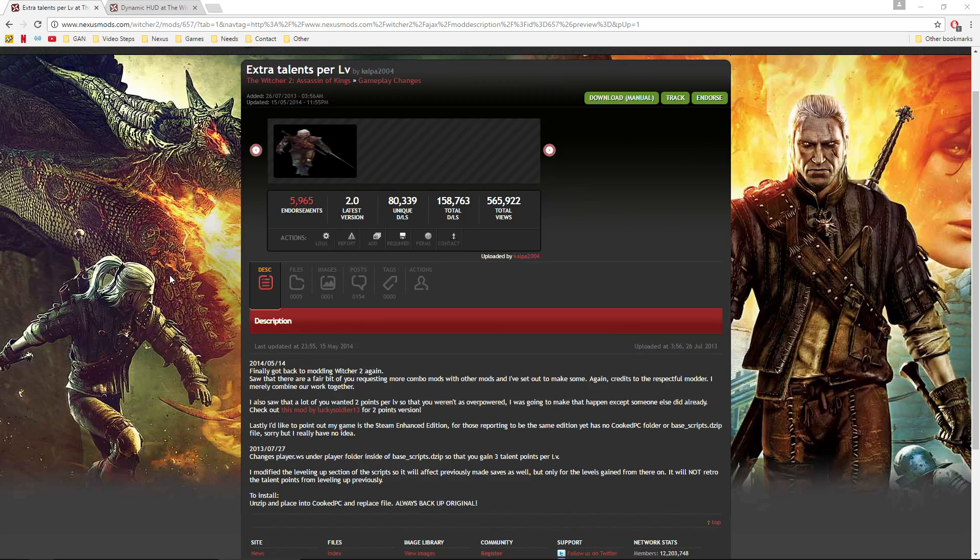Here we are at the Witcher 2 Nexus page. The Witcher 2 is generally easier to install mods than in Witcher 1 — you drop things into the CookPC folder, it's centralized and very easy to see what's installed. You can also use Nexus Mod Manager to install these mods, though I manually install almost everything even in Witcher 3. I'm going to show you how to do it manually.